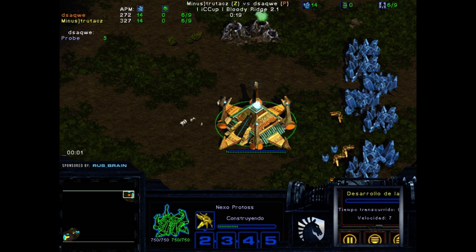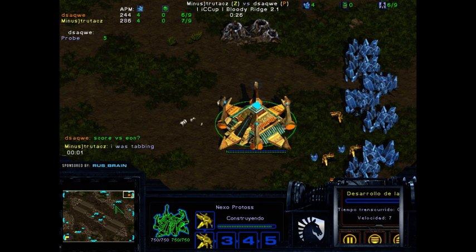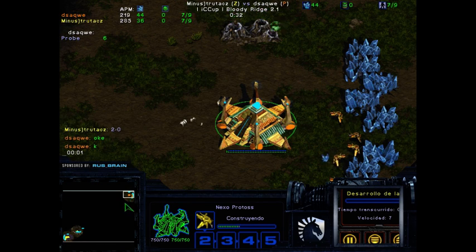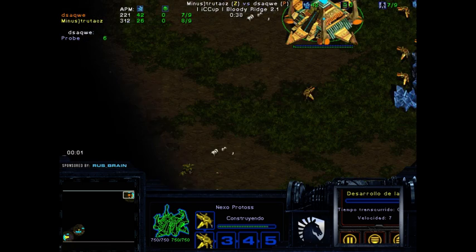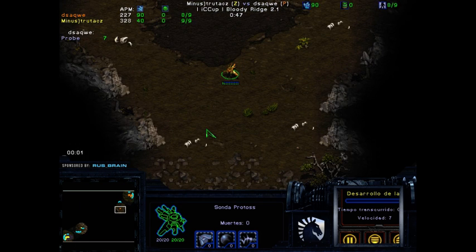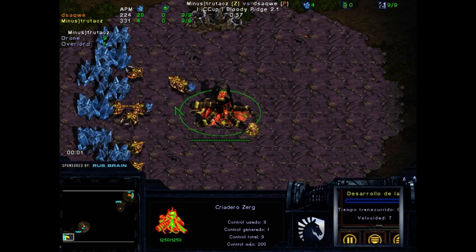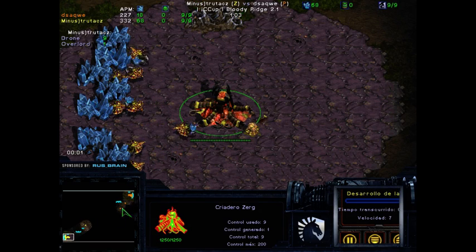trutacz is at the bottom left location on Bloody Ridge, dsaqwe at the top right. It's a two-player map, PZ Bloody Ridge, and it's relatively easy to split things later on. I've seen dsaqwe play a lot of games, and most of the time I wouldn't think he'd be in the finals — not because he's a bad player, just there are a lot of really good players. I'm really happy to see him here. trutacz has been a many-times finalist in the TLCs — definitely a very strong opponent.